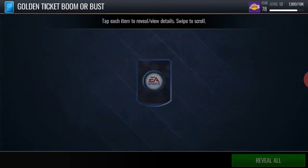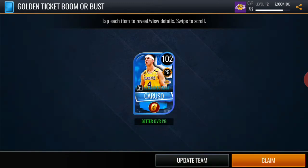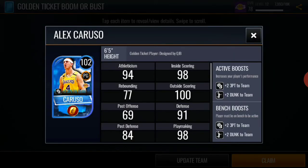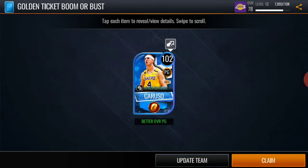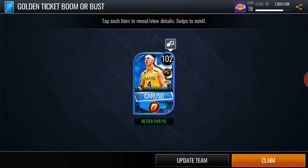The sixth pack — another trade chip. We're looking for that LeBron James, looking for that Devin Booker — that Devin Booker is nice. Looking for that Muggsy Bogues, whatever bro, anything is good at this point. Let's see what we get off this sixth pack — oh let's go! We got Alex Caruso! Let's go! Oh, we got the golden ticket designed by QJB! Oh let's go, let's go! So much for those stupid trade chips! Oh my god, let's go bro!